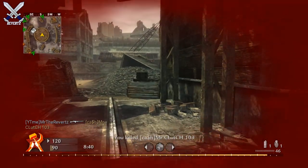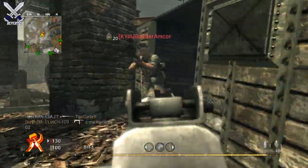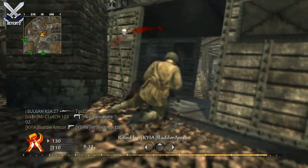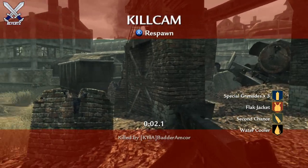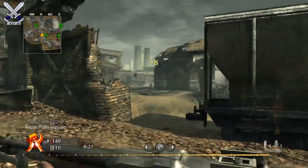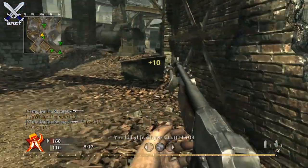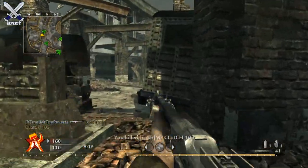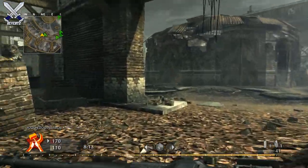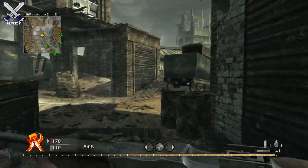Starting off with the first one, we have the Recon Aircraft for 400 points — this is basically the UAV from previous Call of Duty titles. I'm not sure how long it lasts but it's probably similar to other CoD games. Next we have the Counter Recon Aircraft for 425 points — it's a fighter that destroys or blocks enemy recon aircraft, essentially a counter-UAV.